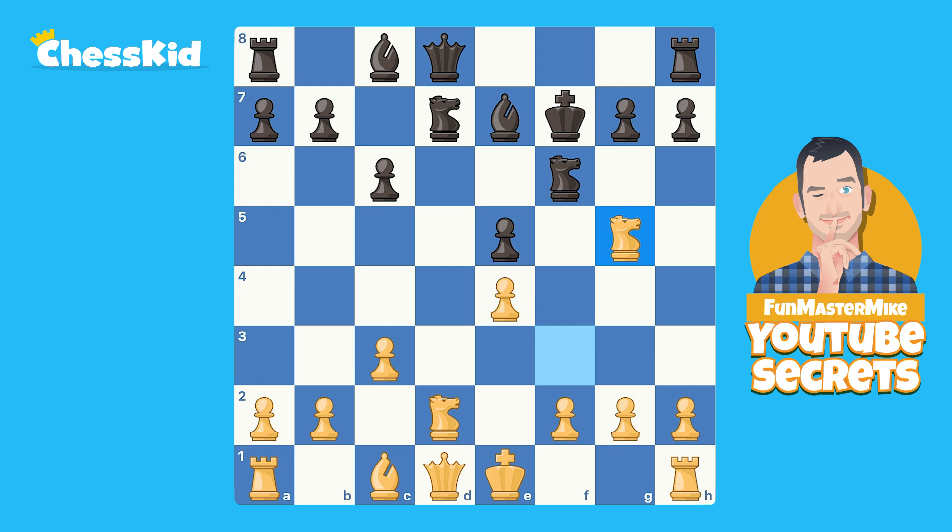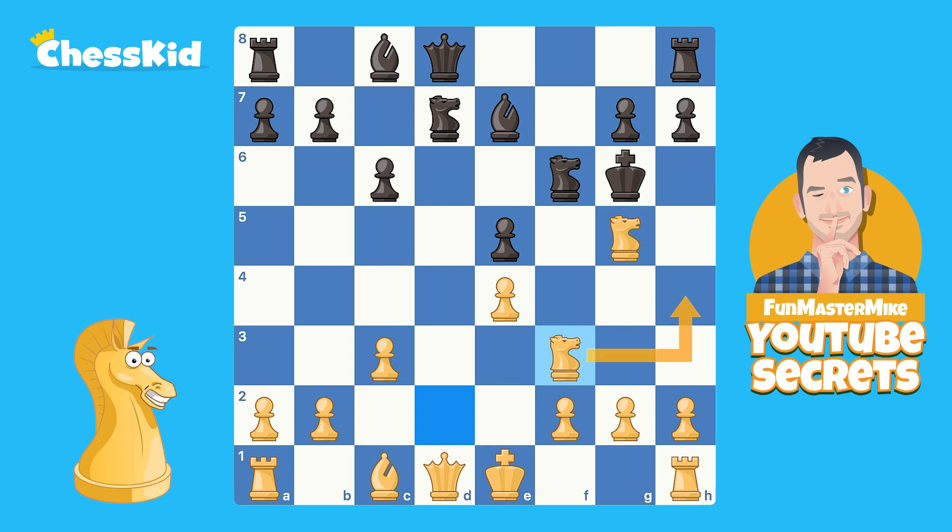This is the tricky part — there are actually four legal moves for Black. We're going to quickly talk about why King to G6 is bad. This Knight comes to F3, and good luck stopping this Knight from coming to H4. Black is totally toast, so we'll end the analysis there.